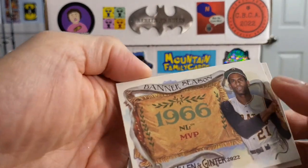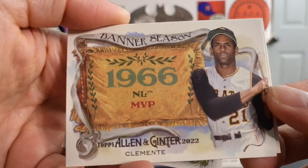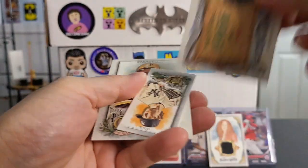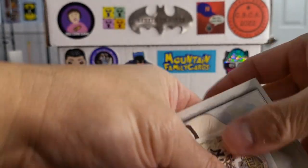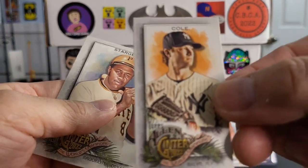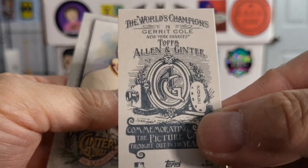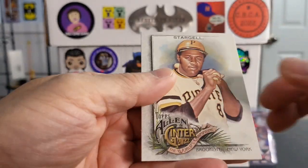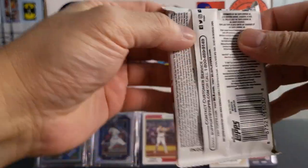Got a nice 1966 NL MVP of Roberto Clemente — very cool looking card. And a Mini of Cole there — this is a Garrett Cole. And a Willie Stargell — that's the last one. Got some old school players.